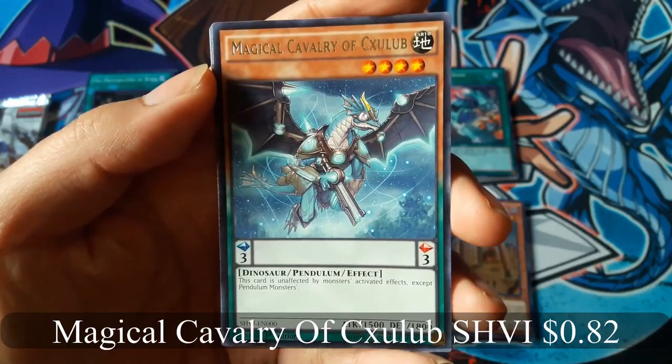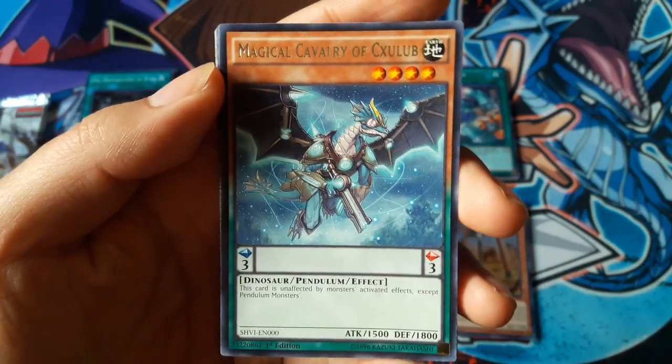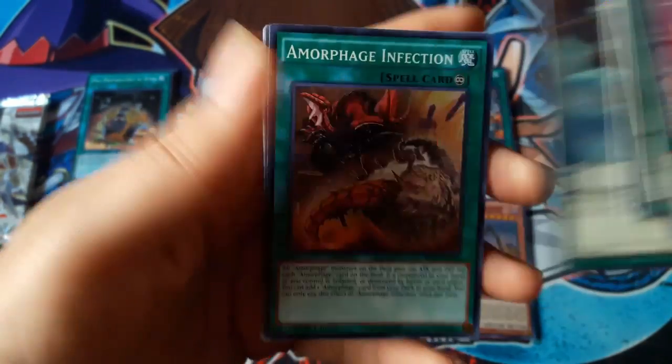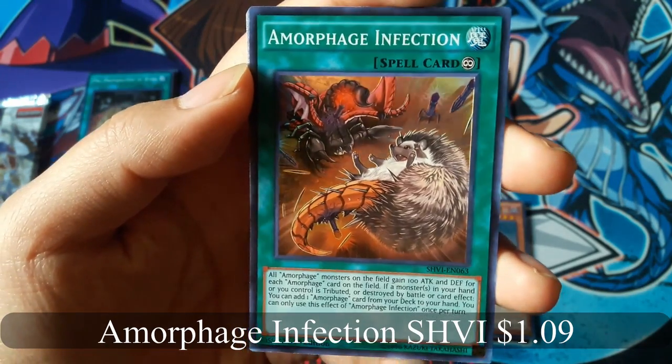Fortissimo, Magical Calvary of Kubelix — I believe that's how you say it — for a Rare. Amorphage Infestation for a Super Rare.